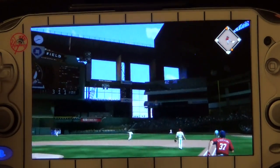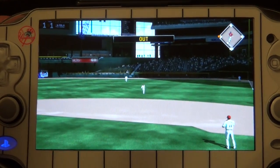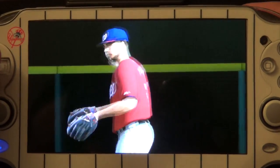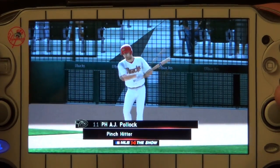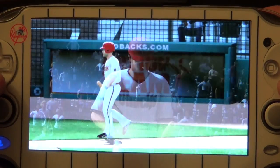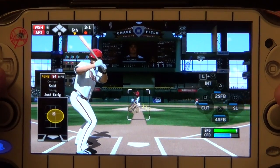No way — that's a fairly deep hit taken straight away right. He's up to third safely with two gone in the inning. AJ Pollock moves into the on-deck circle. Very cool animations right there.